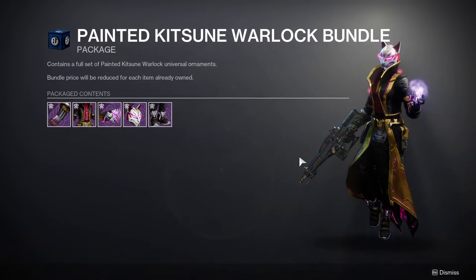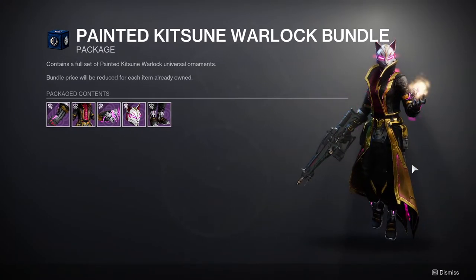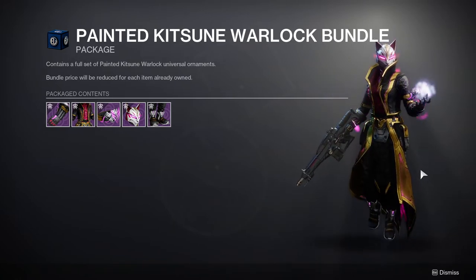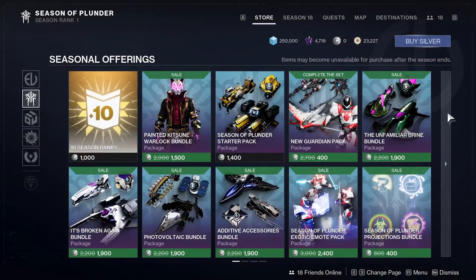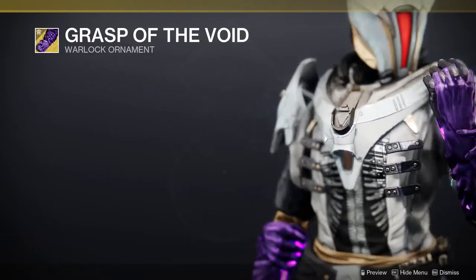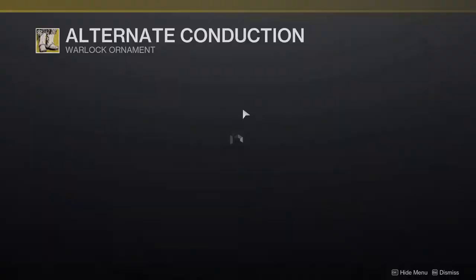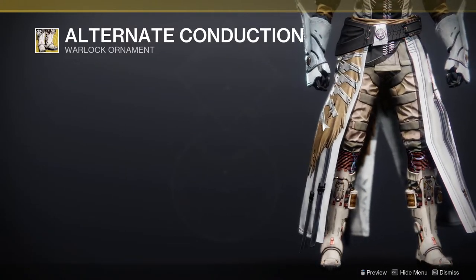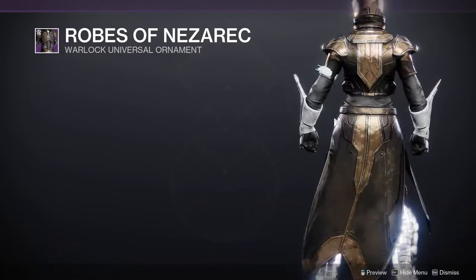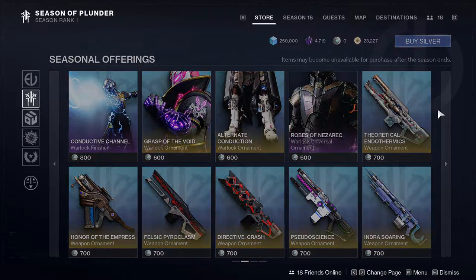For Warlocks, the Kitsune-themed armor set is honestly the best this season in my opinion. The hood looks really good, the cloak looks super good, and the boots and everything else look great too. Good on Bungie for this one. Controverse Holds ornament looks great and should shader well. Geomags is getting another ornament that looks fantastic — I'm picking those up for sure.